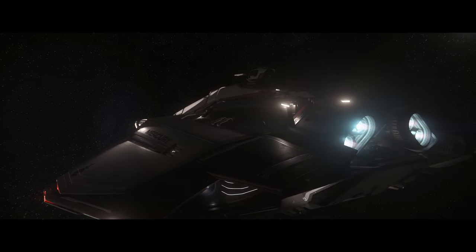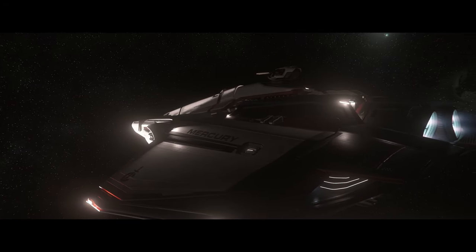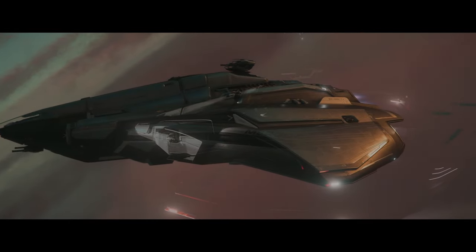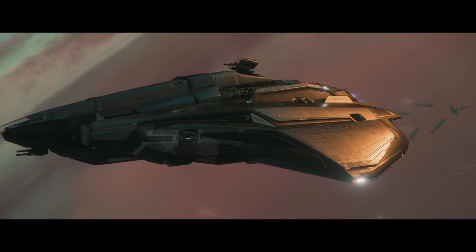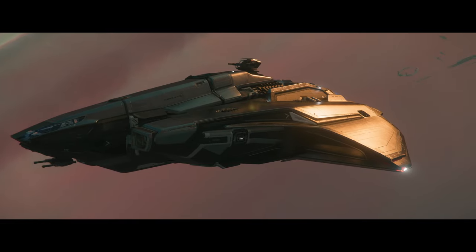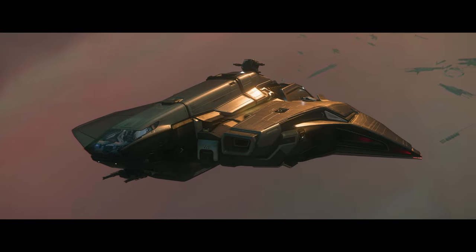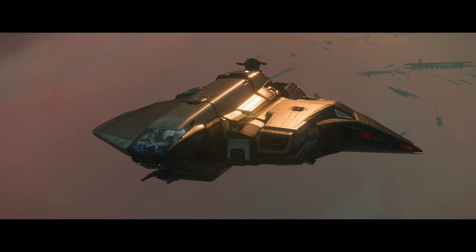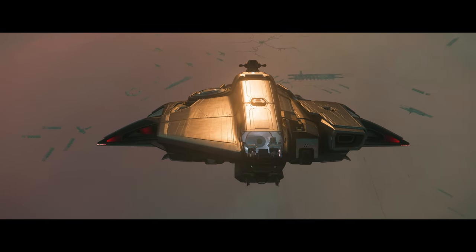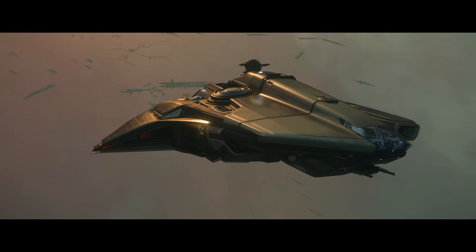The next creature is called the Copian — more of a dog-like creature. Its horn is made of a unique combination of bone and naturally occurring carbon nanomaterial. When properly processed, it can aid in bone regeneration with a far greater rate of success than lab-grown material, making it a valuable commodity. You hunt these creatures, extract the horn, and sell it back into the economy.